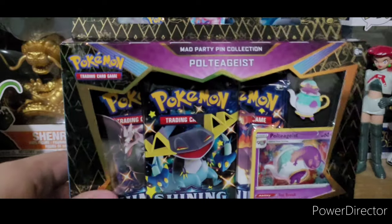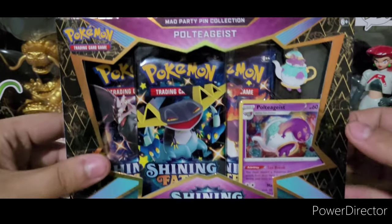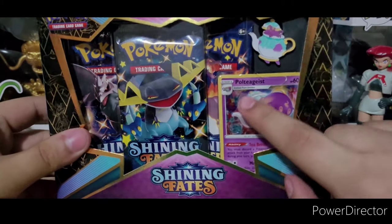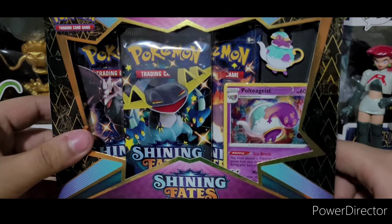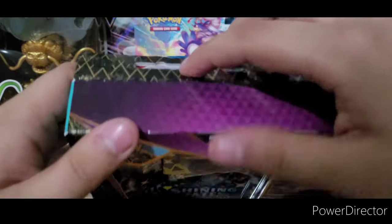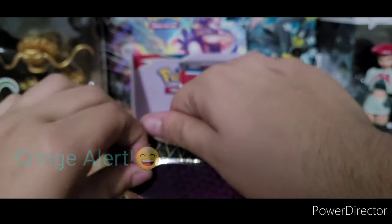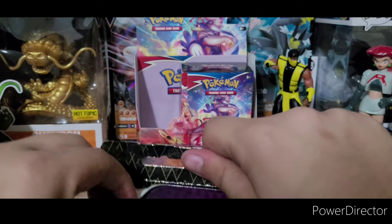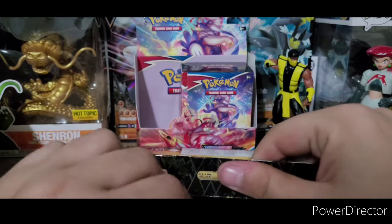So this is the Poltergeist Mad Party Pin Collection box. As you can see, we got a cute little Poltergeist there. I also wonder if that one's authentic or not — if you know about that from playing Sword and Shield, there's a chance the Poltergeist or the Sinistee will have a little sticker on the bottom of their cup that shows authentication.